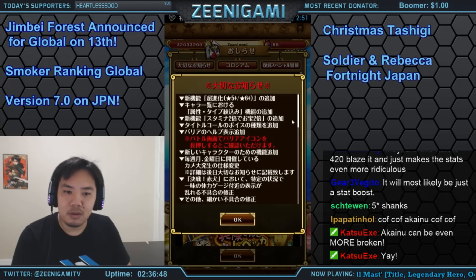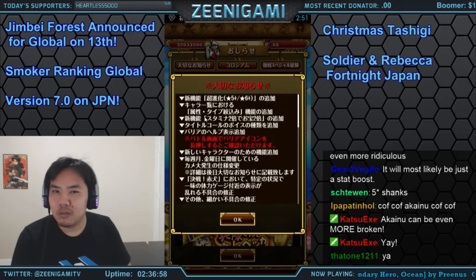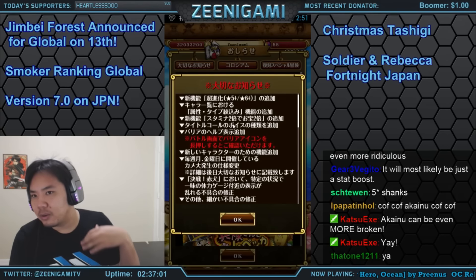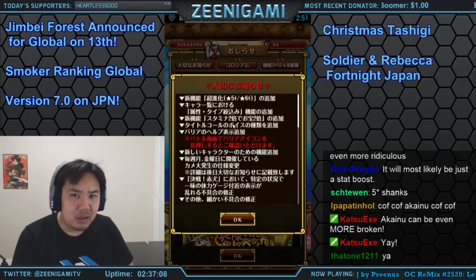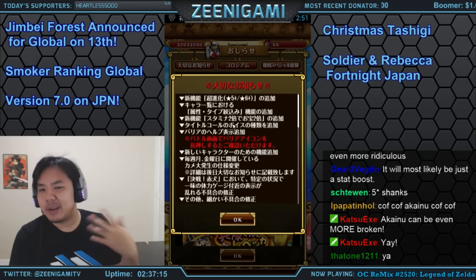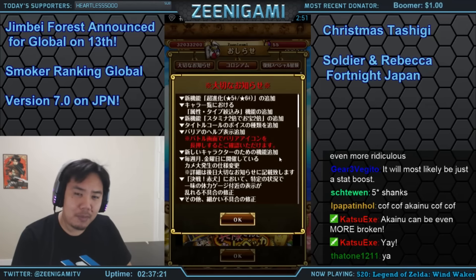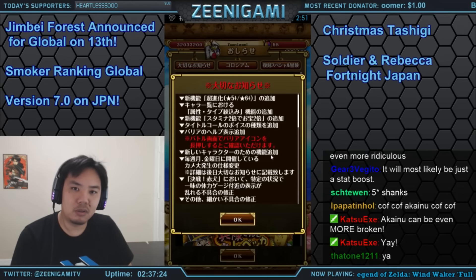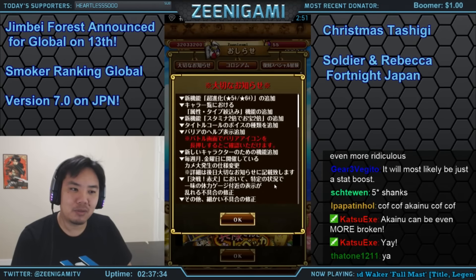There is also a new type of island coming — a double stamina, double drop island. We don't know if it's for story mode or Fortnight islands, but it costs twice the stamina. It's unclear if you get twice the drops output or twice the drop rate. I'd like it to be twice the output — so for a raid boss you'd spend 120 stamina but get two copies, which sounds pretty good.